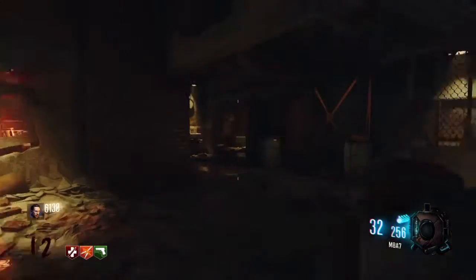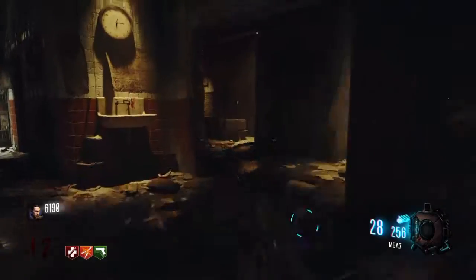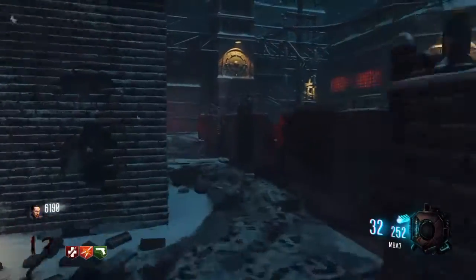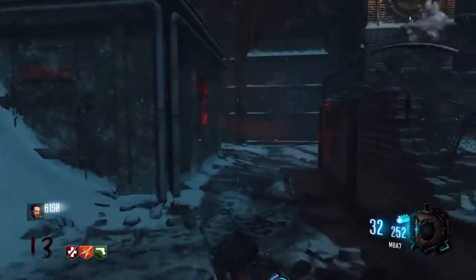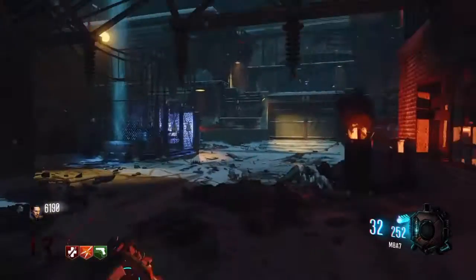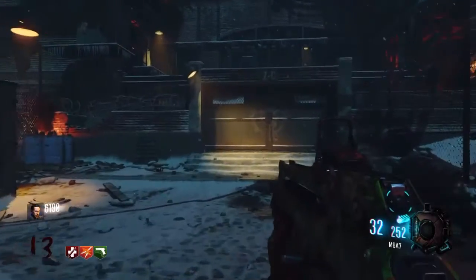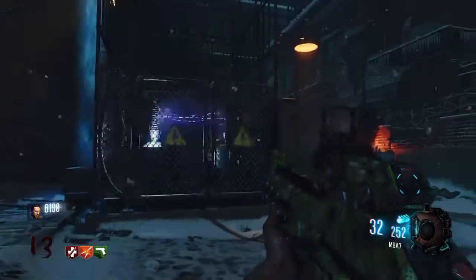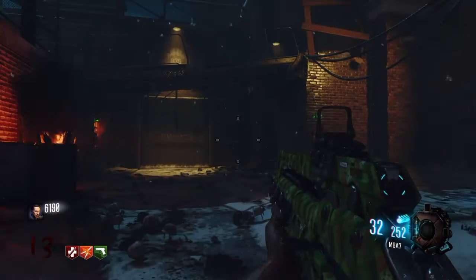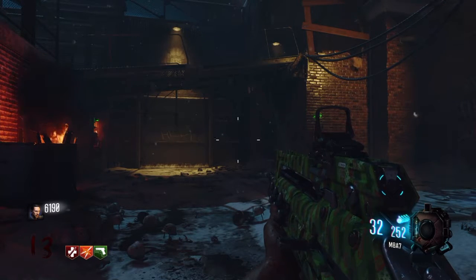Moving on to our number two spot, which is the M8A7. The M8A7 is a very good burst-fire gun. As you see in the recorded gameplay, I shot a zombie in one burst — which is a three-round burst. This is a great gun for multiplayer especially at a distance, and it's probably one of my favorite pack-a-punched guns because of its high damage output.